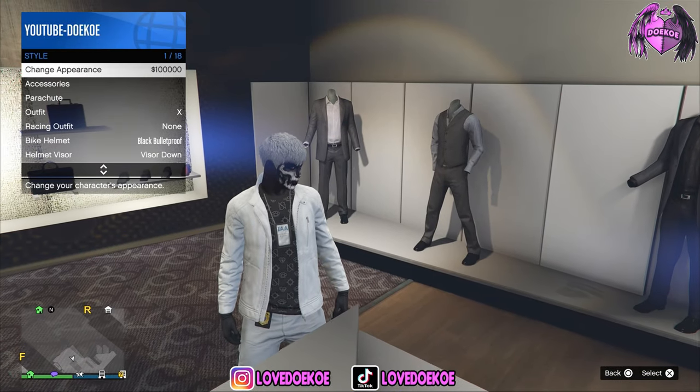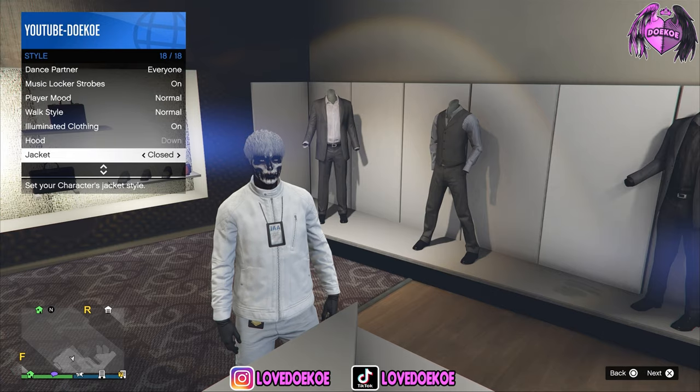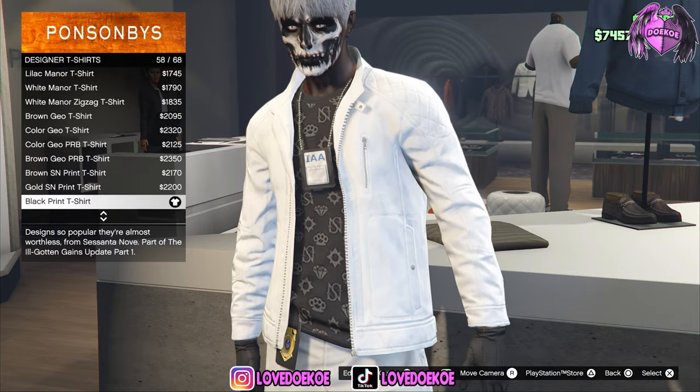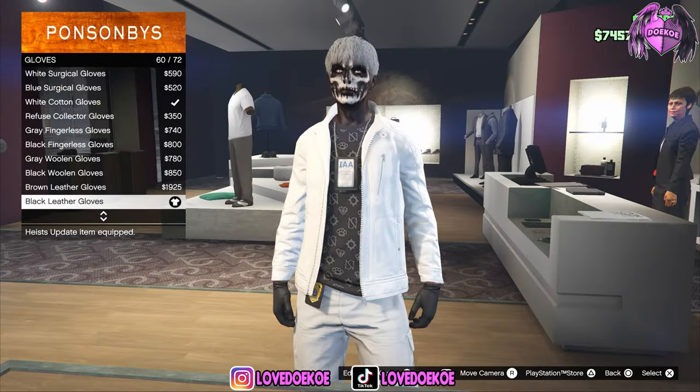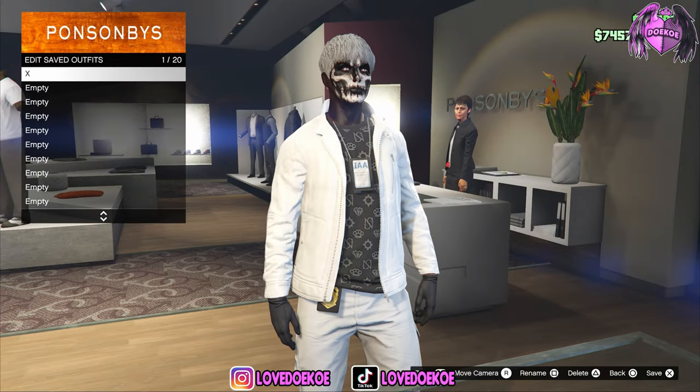If your jacket is closed, you can open up your interaction menu, then go to style and put it from closed to open. Then go to designer t-shirt and choose the black print t-shirt number 58. By the gloves section, choose the black leather gloves number 60. Then save this outfit in slot number 1.